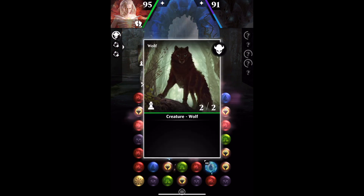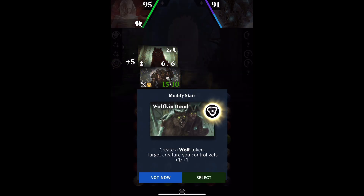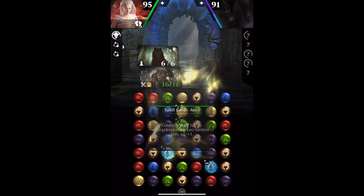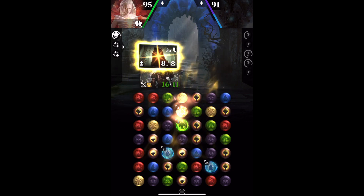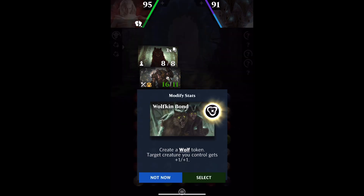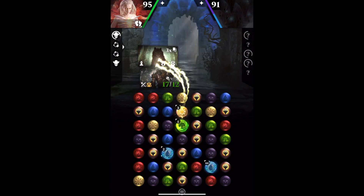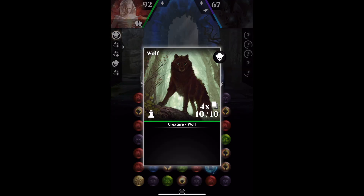Wolfkin Bond can come down and make another wolf. Give it to the first creature so we don't modify the wolf, and then we get a copy of Wolfkin Bond, and we'll do the same thing. Then hopefully we'll attack — and it's the same wolf token. Brilliant. Wolf.